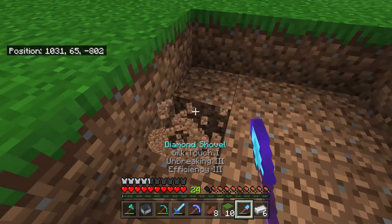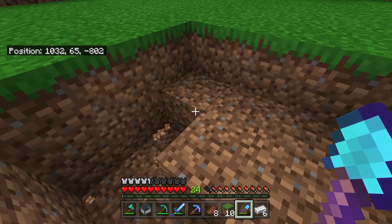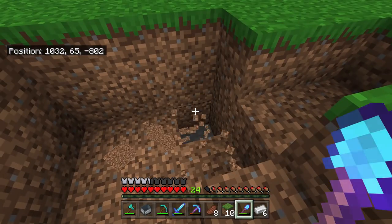First step: you're going to want to dig this kind of shape out two deep, exactly like I'm doing. So there's the first layer. All it is is a three by three square, and then it's got a little chute where the baby villagers will go down.